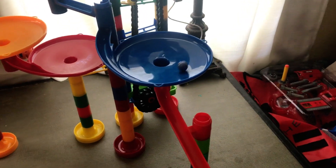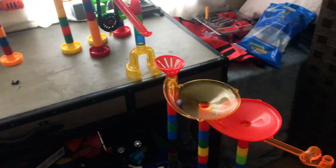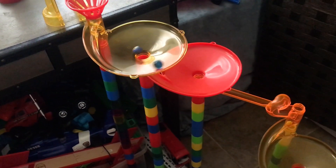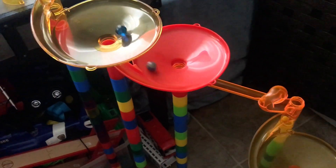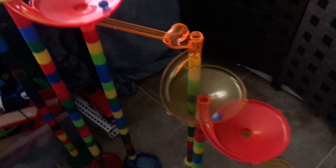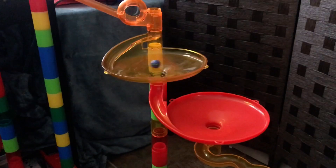PB&J is wasting no time in that funnel. He makes the jump and is in the yellow swirly. Tidal Wave still hasn't come down yet. PB&J makes it through into the red funnel. Can Tidal Wave catch up? PB&J made it through the loop-de-loop and is in the yellow swirly. Tidal Wave looks so far behind.